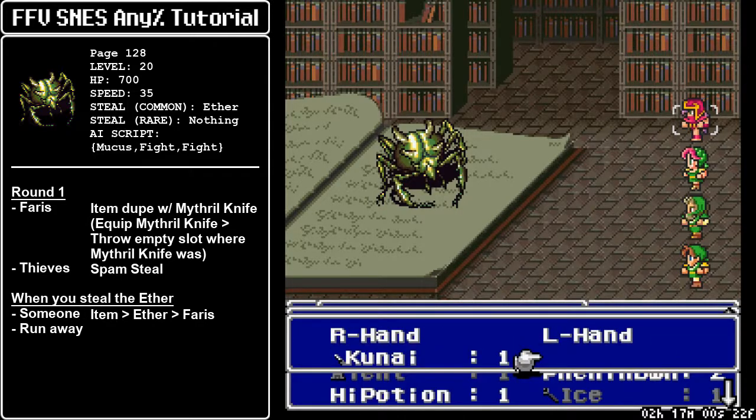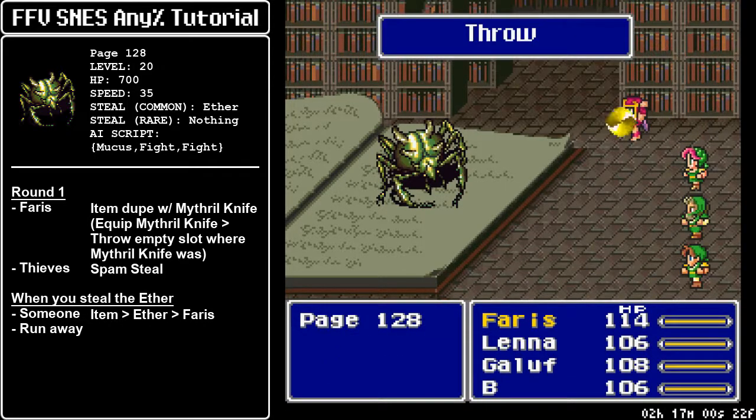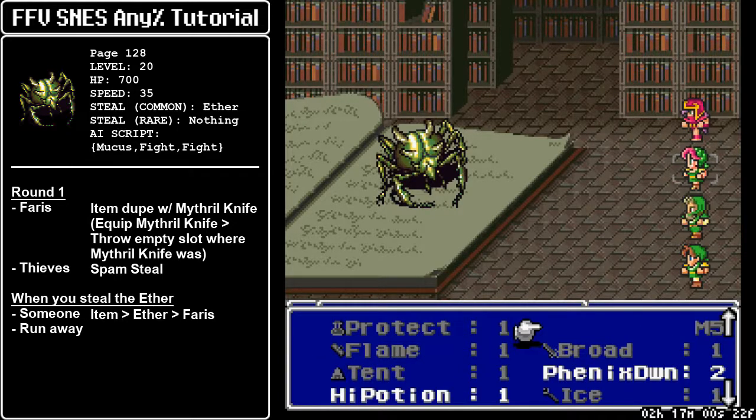We equip the Mithril Knife on the offhand for Faris, then go back to the main menu and throw the empty slot. The reason this works is because the empty slot acquired the properties of the weapon it had when we equipped — so it gained the property of being throwable, like the Mithril Knife. So we throw the empty slot, and what's going to happen is this will display M5. We threw an empty slot which had a quantity of zero, but when you throw an item, it deducts the quantity by one — so the slot went from zero to minus one.